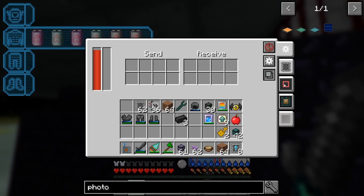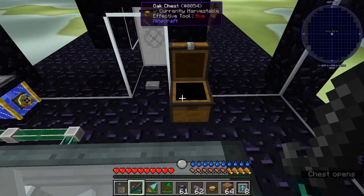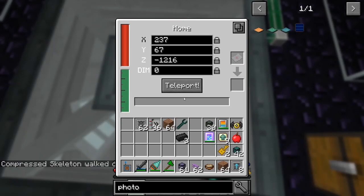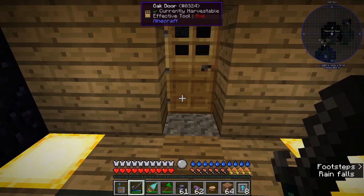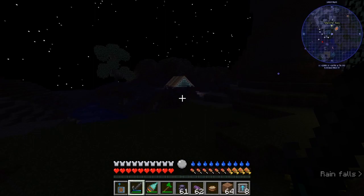I didn't really like the space thing — it was interesting I guess. I'm orbiting some planet. It's very complicated but you have to find one planet that's several systems away. I did find that planet — it's right here. It's all area 51 I think. One of the goals is you have to get this lightwood sapling. I built a little house here — it's mostly worthless — something to do.